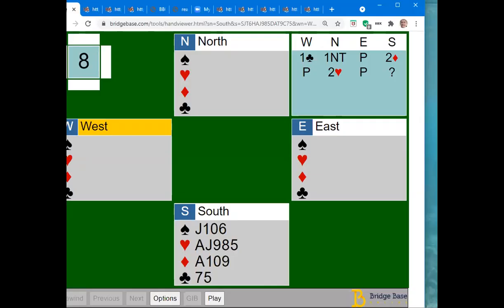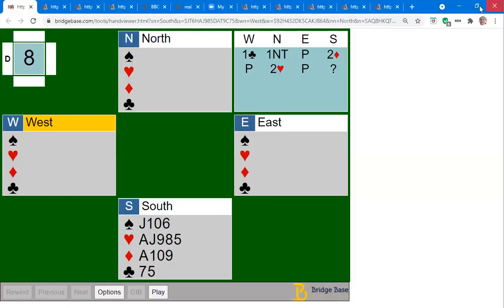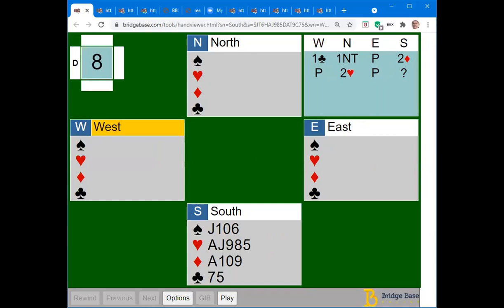We're going to start with a bidding problem, assuming that you and your partner are playing transfers. Most people play transfers in response to an opening one no-trump, and we'll also play them in this situation. West opened one club, your partner overcalled one no-trump, showing a balanced hand with 15 to 17 points — the latest EBU recommendation. South bid two diamonds, which is a transfer to hearts, so partner bid hearts.